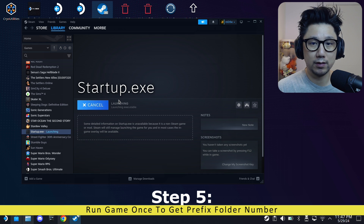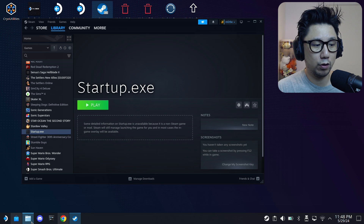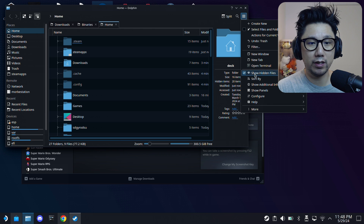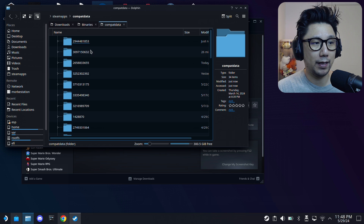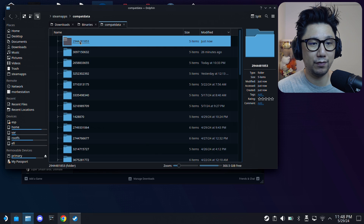Run the game once first - it shouldn't work because you don't have the dependencies yet, and that's fine. Now we're going to open the prefix folder. Go to Dolphin file manager, navigate to Home, click the hamburger menu and enable Show Hidden Files. Go inside the hidden .steam folder, then steamapps/compatdata. Sort by Modified - the folder created just now is the prefix folder for this game.